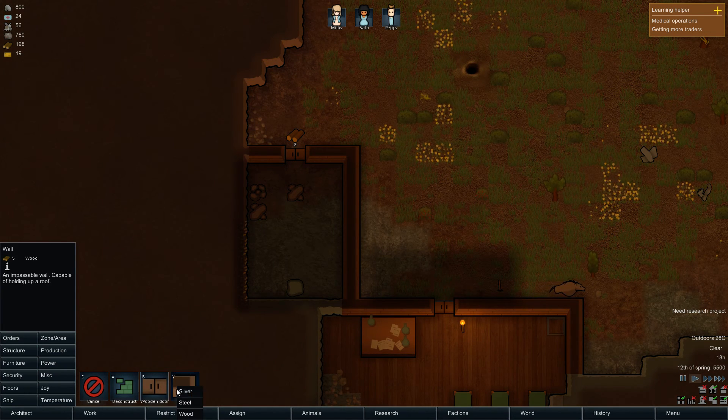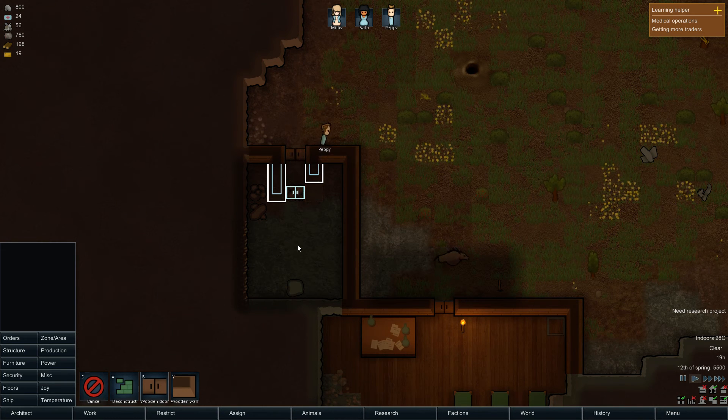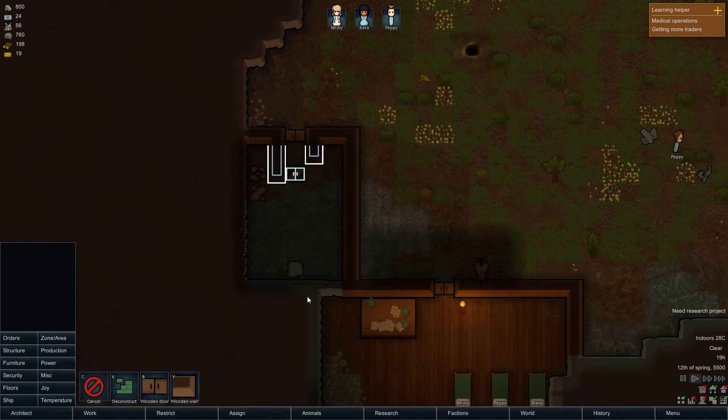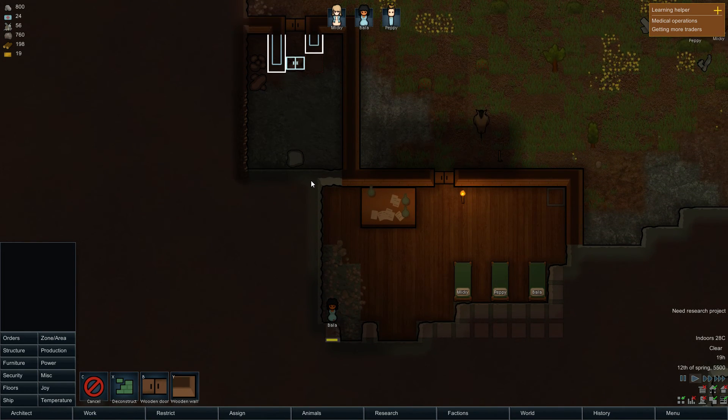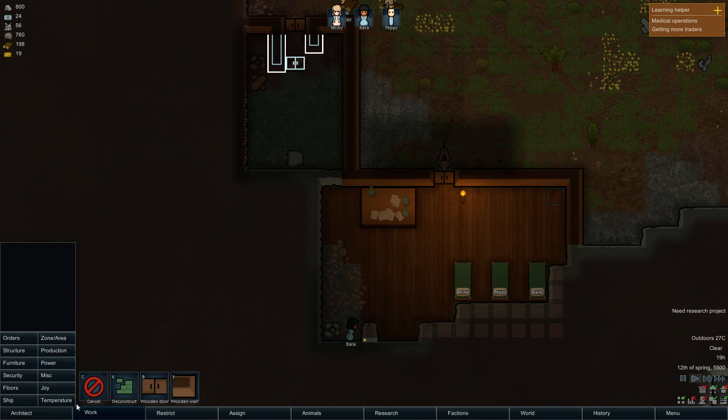One of the things you should do is have a kind of double door for your fridge. This basically stops the temperature changing because you want it to be cold in there. Obviously if people are going in and out all the time, the temperature is going to change, and we want that to not happen. So I'm going to put that inside of there, and I'll mine this bit out here.